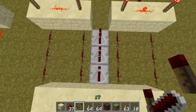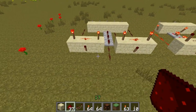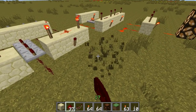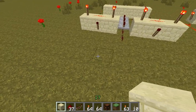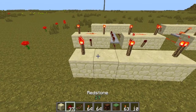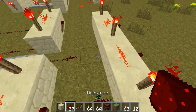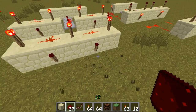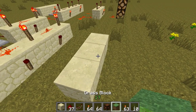We don't want the redstone to interfere with each other, so we're gonna do this. Now I have 3 outputs, and I want to reduce the number down to 1. The best thing we can do here is to make a double AND gate, and you can do this like this — two outputs, connect them. And then, we have two outputs. We have to reduce this number to 1, so I'm gonna make one more AND gate here.